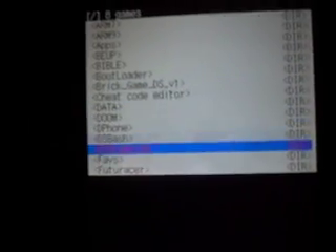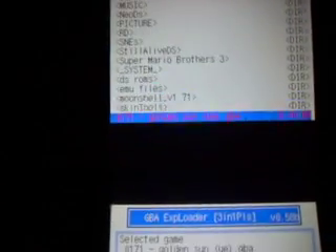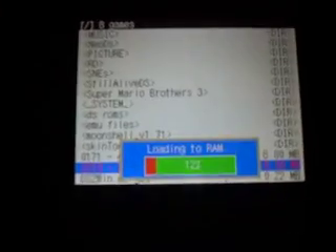Put it into the GBA slot on your DS, and after you download that file from the description, you go to GBA Exploder and load it up. You have to find the ROM somewhere else on the internet. After you get to this screen, you just go to whatever file you downloaded, whichever ROMs you have, and load it up.